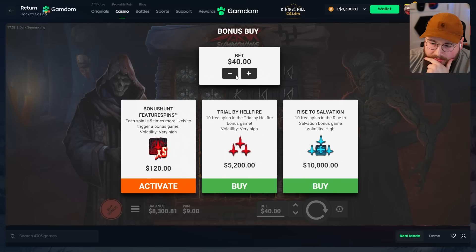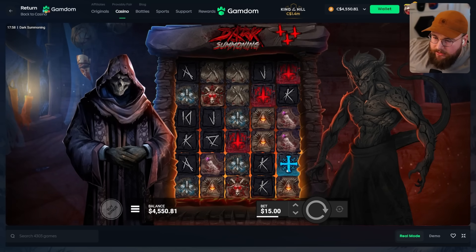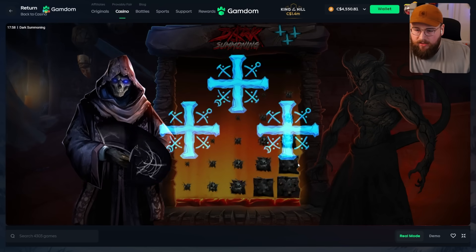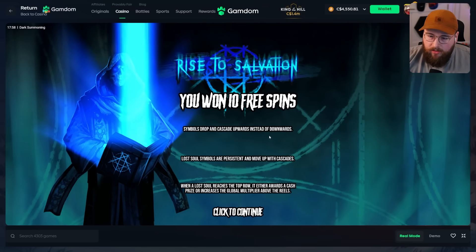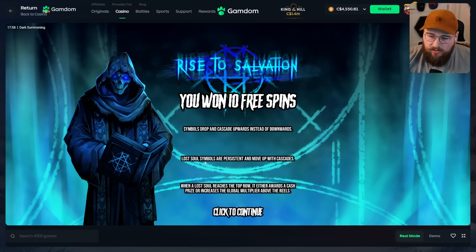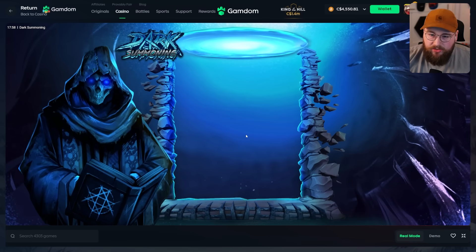Let's try a super buy — let's see what happens on the super buy. Allegedly less volatile than the regular buy. We bought in — wait, is that all it takes? You just need three scatters and then the blue one. Good to know. Symbols drop and cascade upwards instead of downwards. Lost soul symbols are persistent — that's a pretty unique way to do the super bonus. This is a really cool slot thematically.